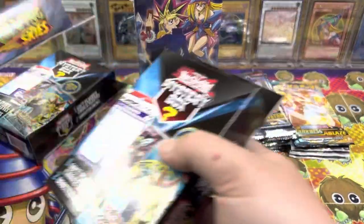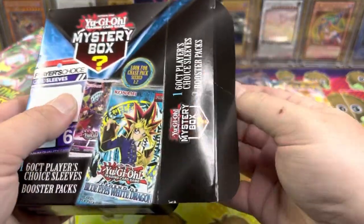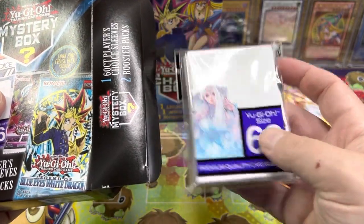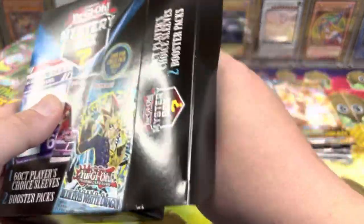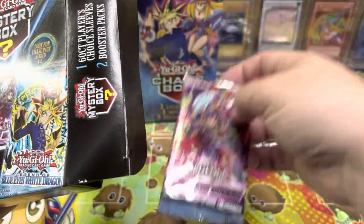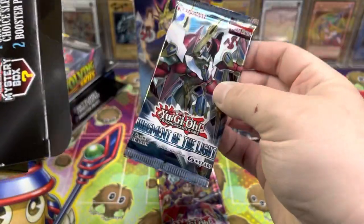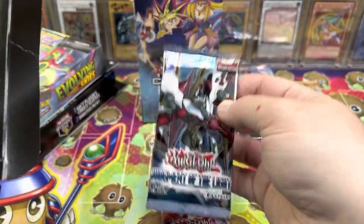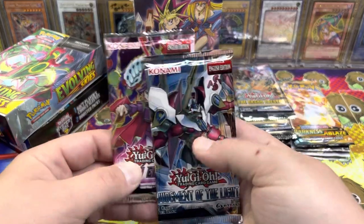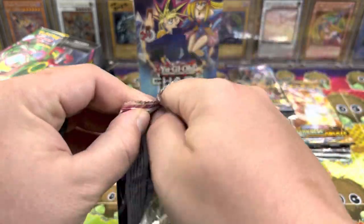It's been a while since I did a mystery box, so let's go ahead and open this thing up. I've seen some good stuff and some not so good stuff. Get the Player's Choice sleeves that are actually good. A couple years ago they put out Player's Choice sleeves — we got Fusion Enforcers, and a Judgment of the Light Euro pack! Every time I see these open it's like Dark Neo Storm. I haven't seen both of these packs come out of the same mystery box, so that's pretty cool.